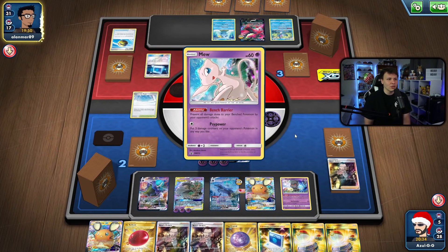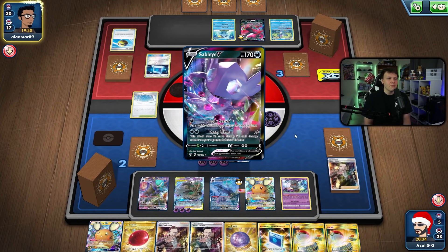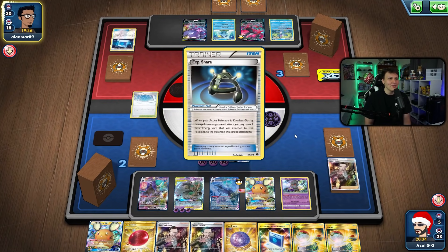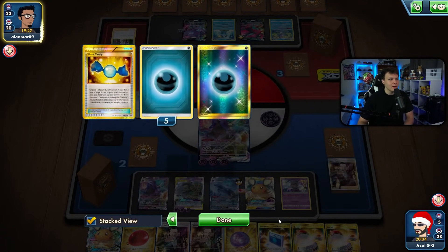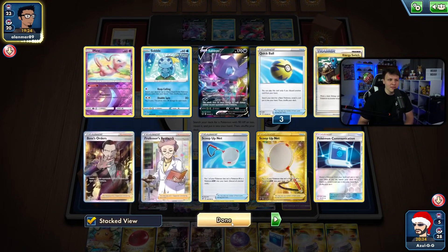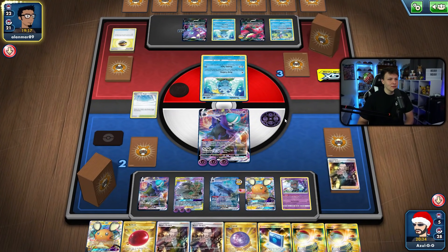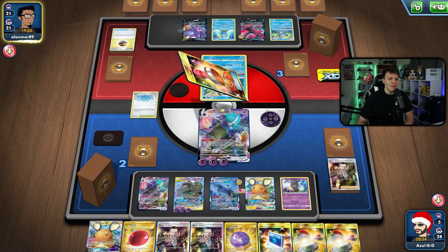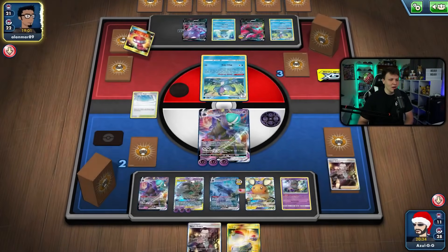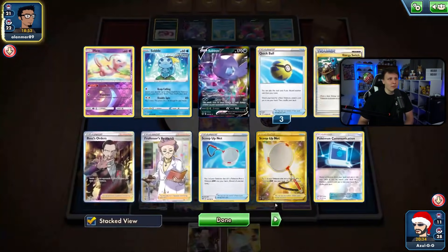My opponent is setting up some Drizzile this turn but it feels like they don't play a stadium, which means Malt Race can't get back online. There's a Rare Candy and Exp Share — my opponent plays Rare Candy, which makes sense to candy out the Inteleon a turn sooner for the ping damage. Then there's the Reset Stamp — that's what I was talking about. The reason I held all my switch cards is so they can't Boss and trap something, then switch Boss. Even if they have Great Catcher to bring up my Dedenne I have the switch card.